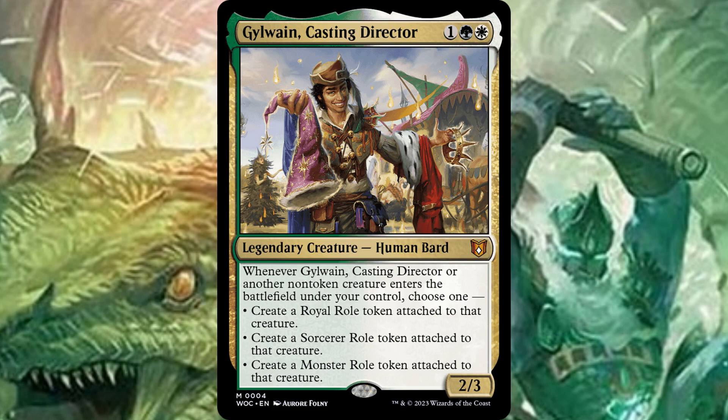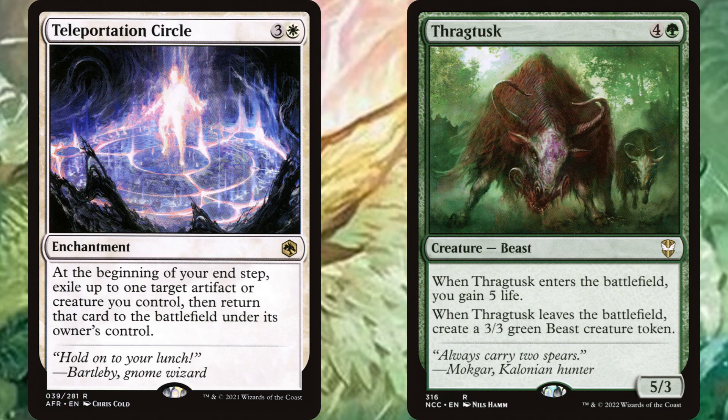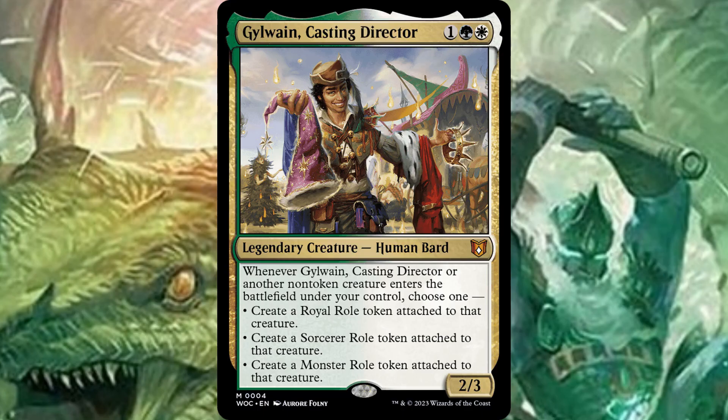I suppose you could go like a Selesnya blink deck and then put the Royal role on a bunch of things to give them ward 1, which is okay. This card's just kind of too weak in my opinion. I wouldn't really play him as the commander. In the 99 of an enchantment deck that cares about auras and stuff, maybe he's fine — or maybe a role deck. We really just have to see how much role support there is.